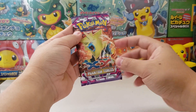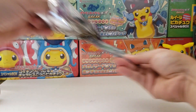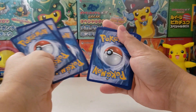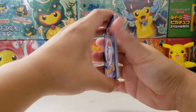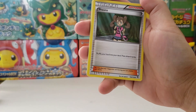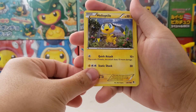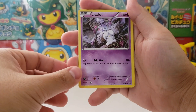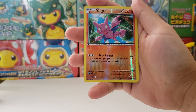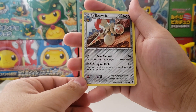Then we have XY Phantom Forces. One, two, three to the front, no energy. Professor Sycamore, Shauna, oh another trainer - Battle Compressor, Elliptile, Swirlix, Litwick, Yanma, Spearow. Gligar as the reverse, and Escavalier as the rare.